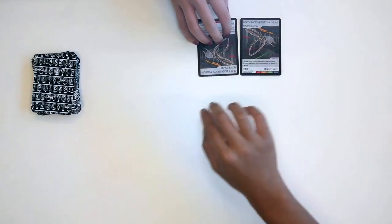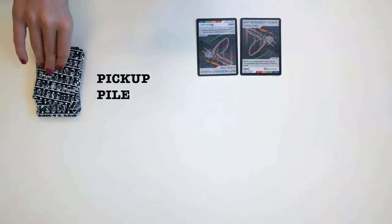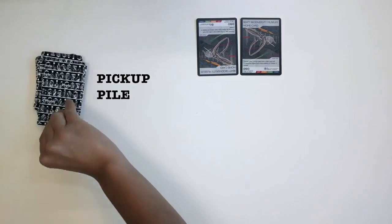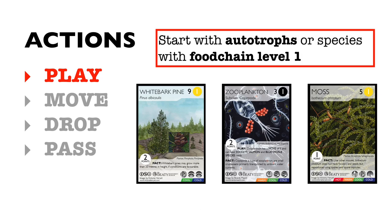The game begins with each player drawing five cards from the pickup pile. On your turn, draw one new card and take up to three of the following actions. You can play species cards from your hand to build ecosystems. Ecosystems must start by playing autotrophs, or any species with a food chain level of 1, since they don't obtain their energy by consuming other species.